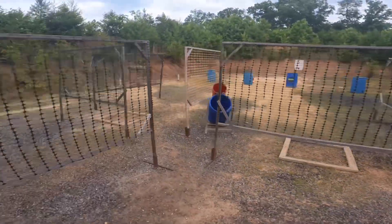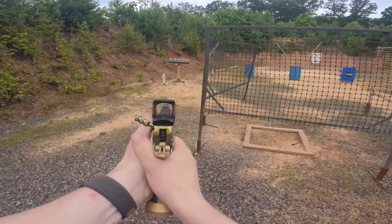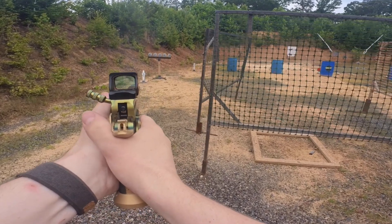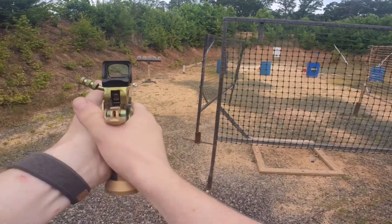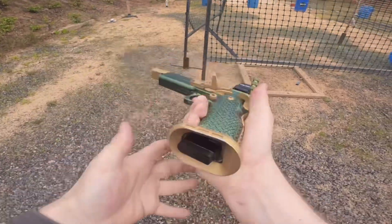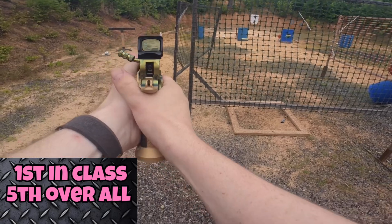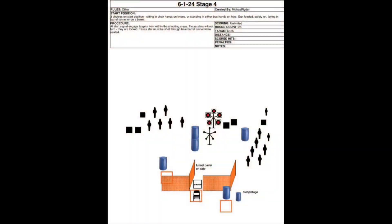Working all the way back to the right side, the gun decided to do something weird. When the gun goes off, you'll see a live round fly off the top — the case ejects and I continue to rack the gun, but it will not put the round into the chamber. The rounds just kept flying out of the top of the gun for some reason. Not exactly sure what happened there, but it cost me quite a bit of time.